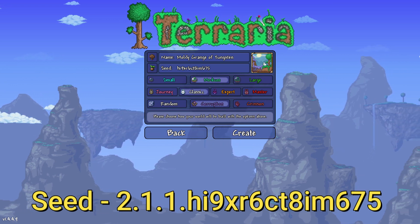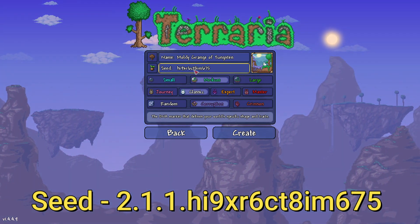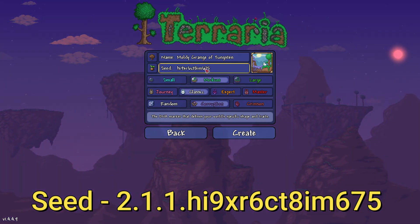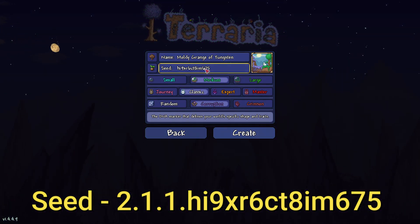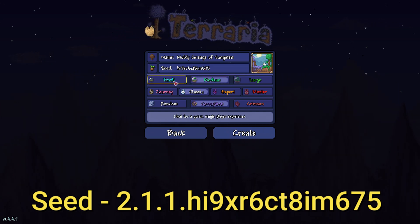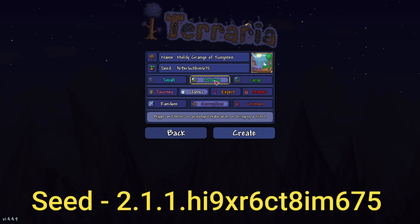What does matter is the seed number, and as you can see right here, the seed is H-I-9-X-R-6-C-T-8-I-M-6-7-5. It gets a little tricky when you throw letters in there — that will be down in the description below. If it's not, remind me, I forget sometimes. Now, the size of the world has to be medium — not small, not large. It's got to be a medium world. If it's not, it's a different world. Got it? Good.